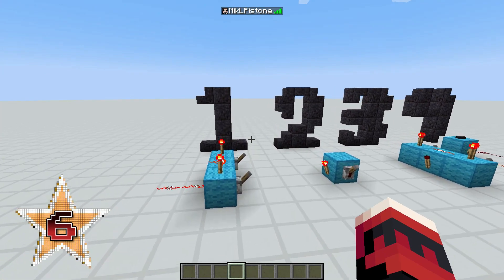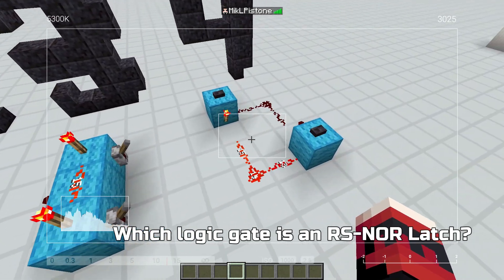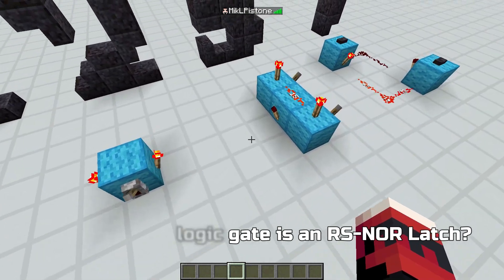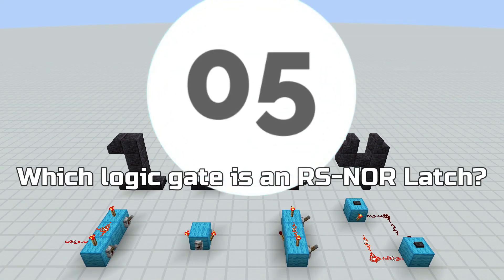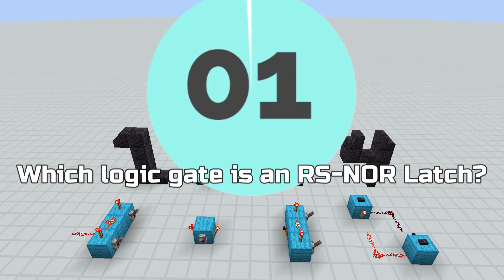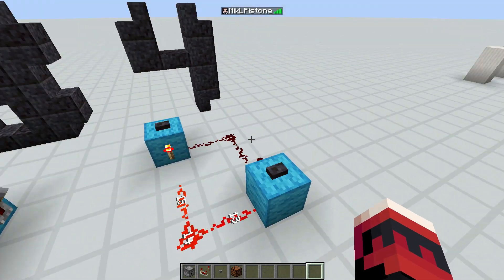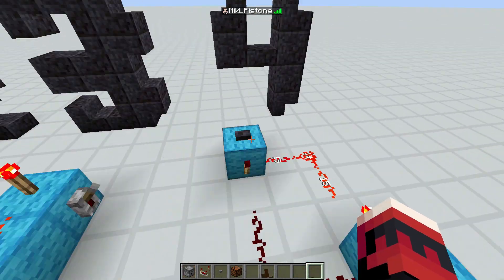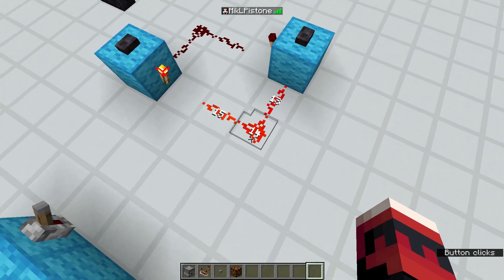Question number 6: I want to know which one of these logic gates is an RS NOR latch. Is it this, this, this, or this? You can answer now. The correct answer is this one here. If we push this button, nothing happens. But if we push this button, the signal switches over there. Then if we push this button again, nothing happens — we'll have to push this other button to get the signal to switch back.